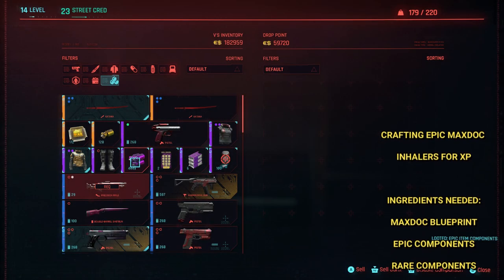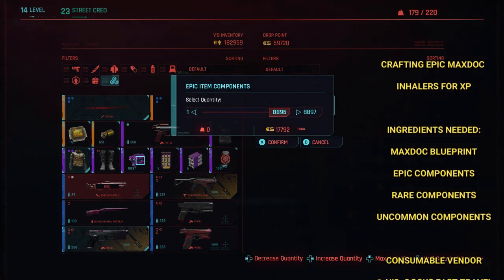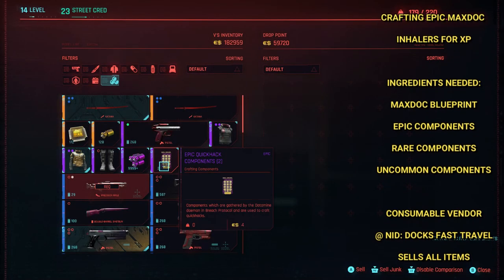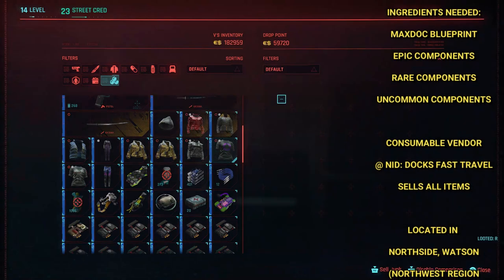I need to duplicate epic purple components, rare blue components, and uncommon green components. You can get every item that you need to start out with at a consumable vendor.